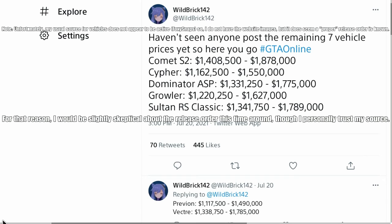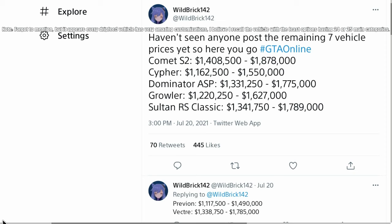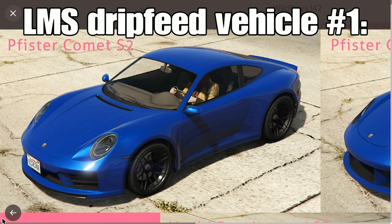Finally, onto the drip feed vehicles: the lowest prices tend to be around 1.1 million for trade prices, and the highest non-trade price is the Comet S2 at almost 1.9 million. So you'll be spending roughly 1.1 to 1.9 million per vehicle. Putting that in terms of Cayo Perico, most people at best can do it in about an hour, so a 2-to-4-hour investment per vehicle is probably the average. The Comet S2 is already available to test drive and will be available tomorrow on July 29th.